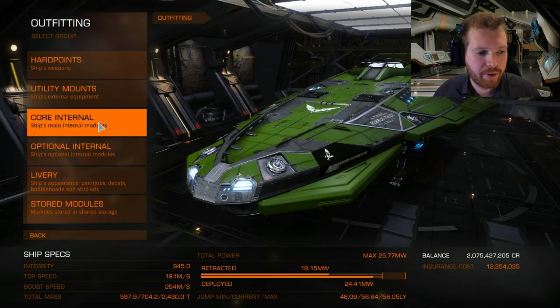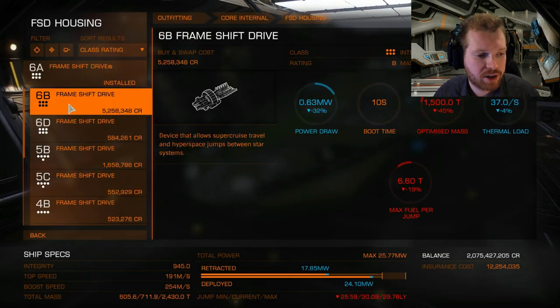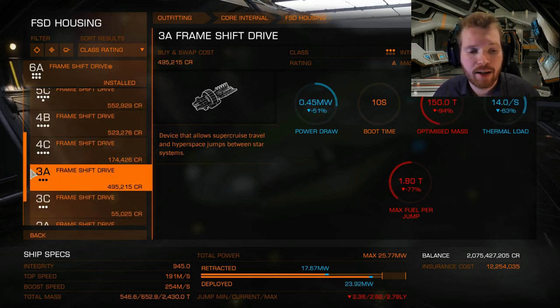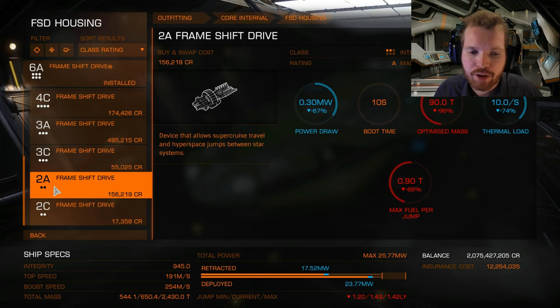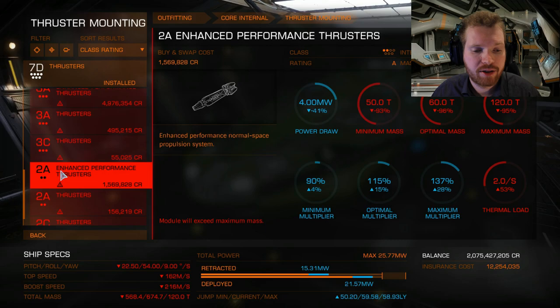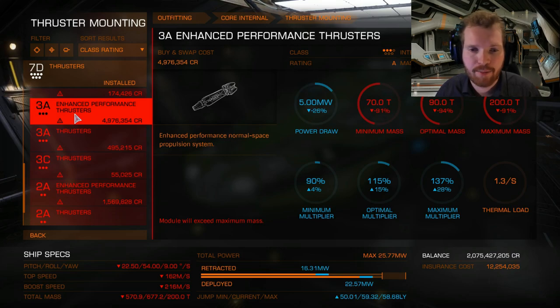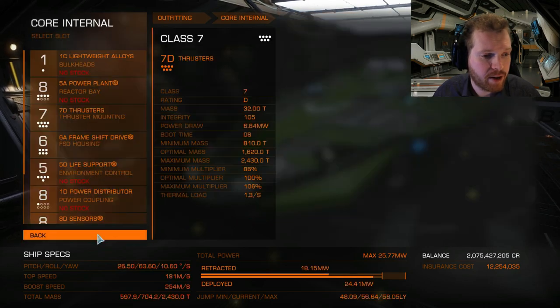In terms of outfitting, I just want to comment on the frameshift drives available here, because it is limited. You can see 6B, 5B, 4B. If you want an A-rated frameshift drive, you can only get a 3A and a 2A here. So in most cases you'll actually need to bring the frameshift drive yourself. Also worth mentioning: because she does thruster upgrades, she sells enhanced performance thrusters, which only come in grade 2 and 3. But if you're building a high-speed or small ship, I'd recommend putting some of these on — they give a nice performance increase.